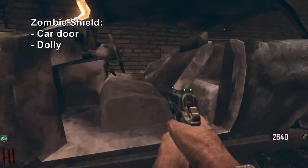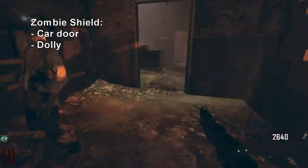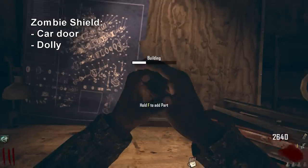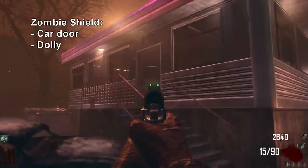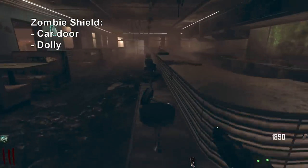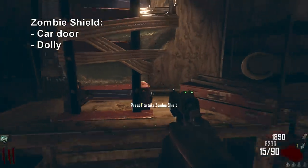The car door is found in one of three places: one is on the side of the car right here, the other is right here, and the third place is right here next to the sink in the bathroom. Let me go grab the car door and attach it. Then let's go get the dolly — the dolly is located in one of two places, both of which are in the diner itself. One place it can be located is right here, and the other place is right here behind the booth. Now that we have the dolly, let's go attach it, and the zombie shield will be done.